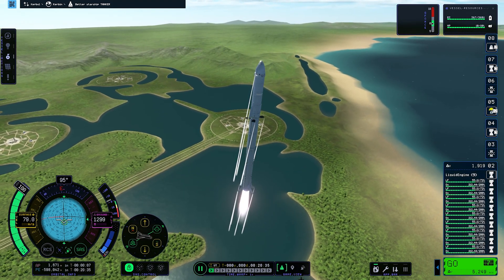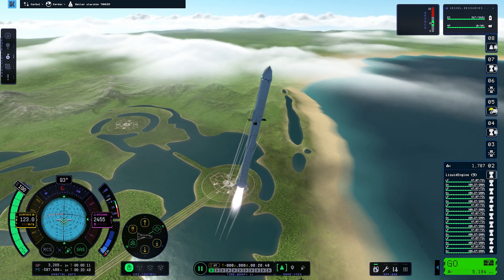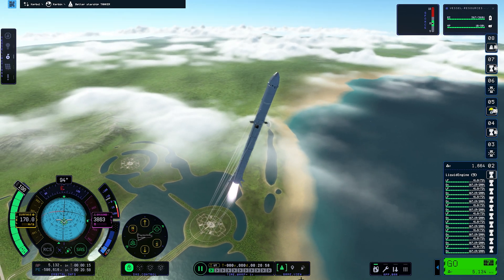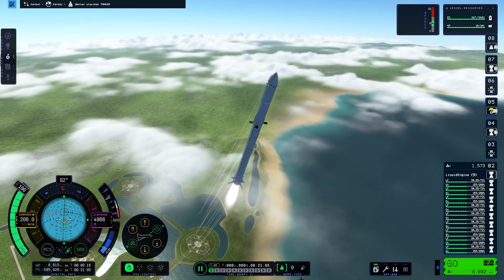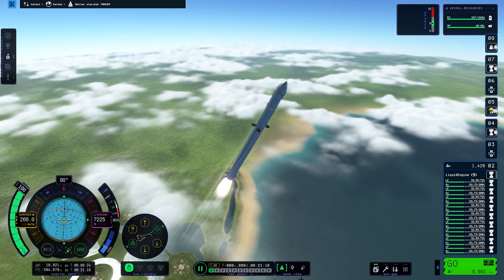Our first launch is actually a Starship tanker that contains the necessary fuel. This mission also provides a twist at the end. In today's adventure we will witness two spacecraft launch to low Kerbin orbit first, then the second one shall be refueled. One will end up deorbiting and burning up in the atmosphere, while the other will carry our Kerbonaut to Duna.